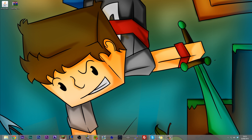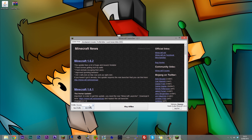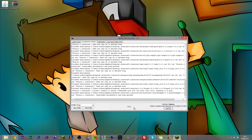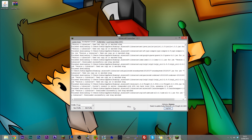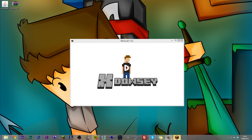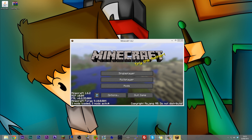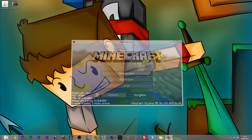Now we need to just run Minecraft so that it can unpack itself. You're going to see down here it's made a profile for us called Forge, so select that and just run that. I'm going to pause here because this will take a little while. Forge has downloaded itself, and as you can see down here we have the latest version of Forge. Everything is looking great. So quit out of Minecraft.